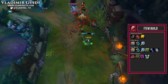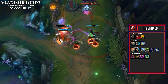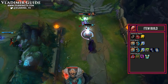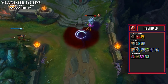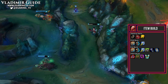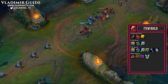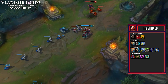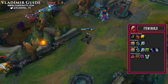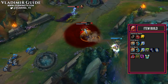Our item build starts with a Doran's Shield, Health Potion, and Warding Totem. He does have a rather weak early game so the Doran's Shield will help you get over that hump. For our first buys we then get a Hextech Protobelt, Sorc Shoes, and Rylai's Crystal Scepter. The Protobelt is a great item on Vlad since you get ability power, health, and cooldown reduction — every single thing you need to scale on Vlad. It's even better since it has a short range dash you can activate to close gaps on targets. You can even use it when you are in your Sanguine Pool, so you can shoot offensive rockets while in a defensive form. Pretty damn cool — you should try it if you haven't yet.